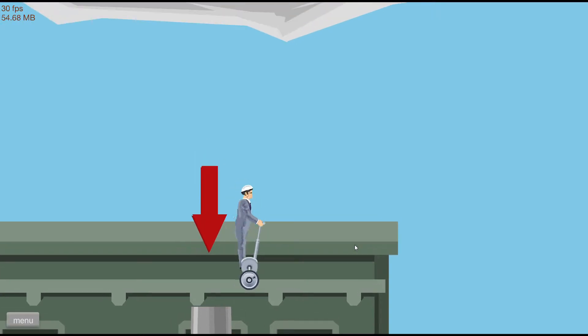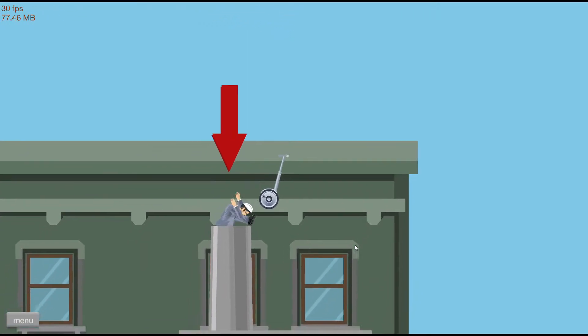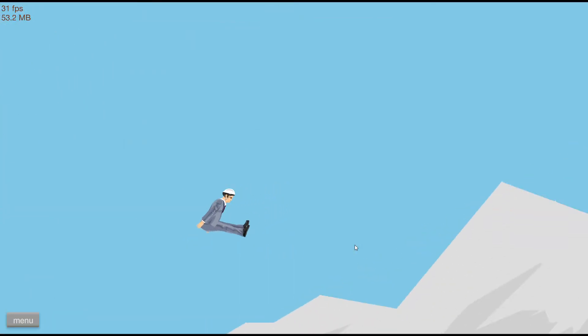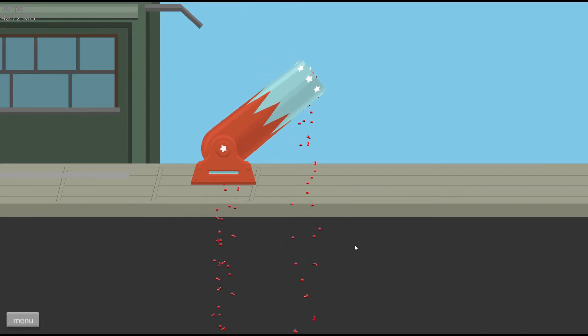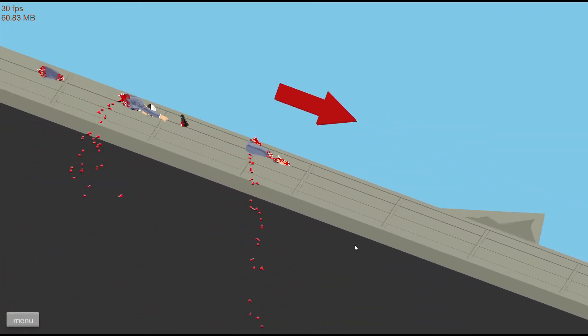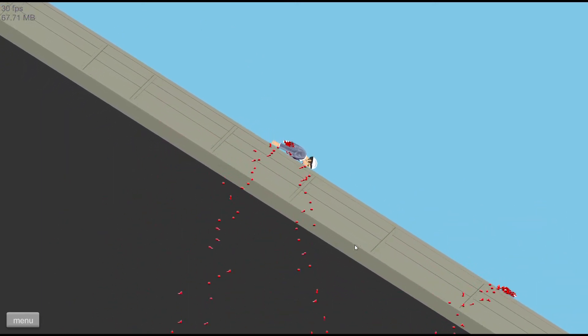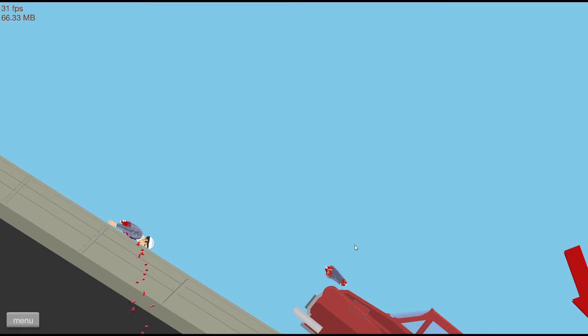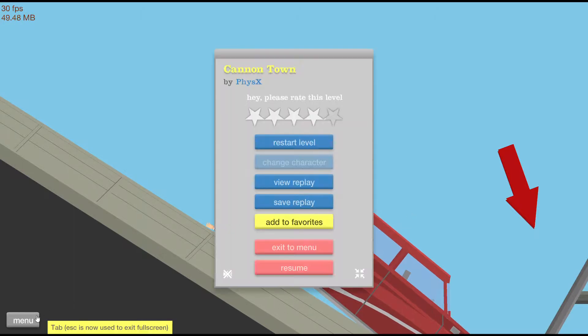So it looks like there's a big arrow pointer — we've got to go down this way. What's going on here? For some reason I can't... oh, I know what I'm supposed to do. It looks like I've been really, really hurt there. Oh dear, I've been absolutely hurt. Well, that's been a good start. It looks like I've had a bit of an accident.